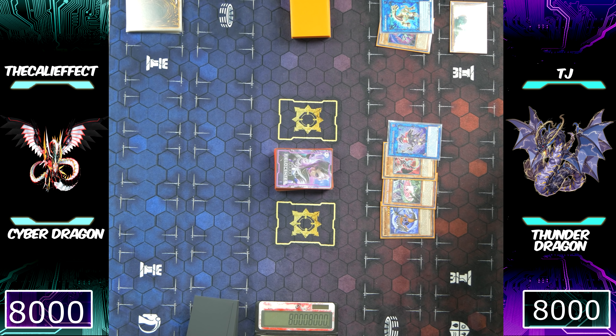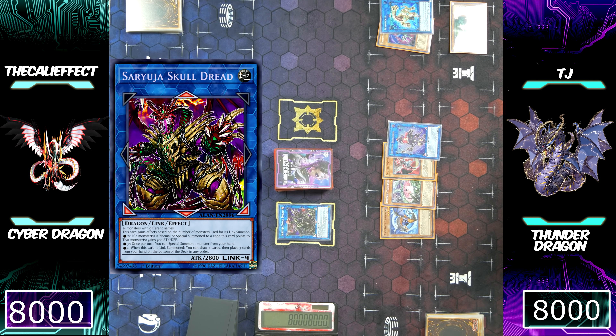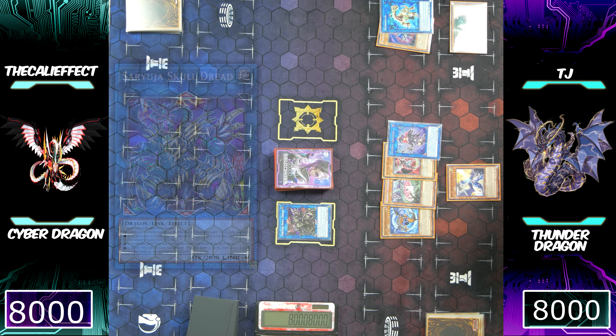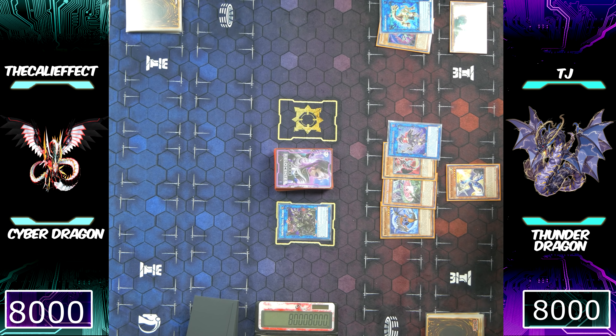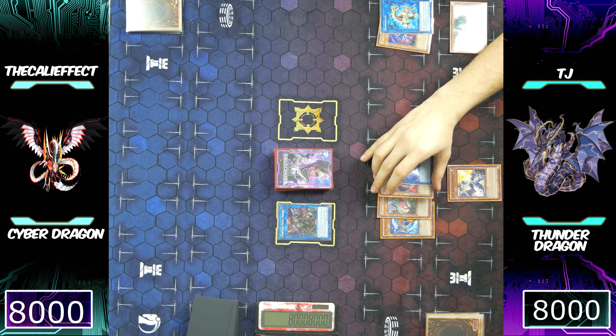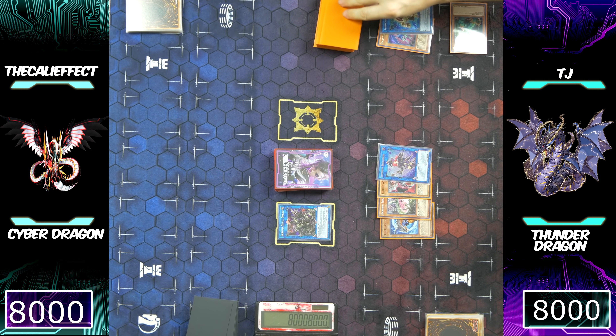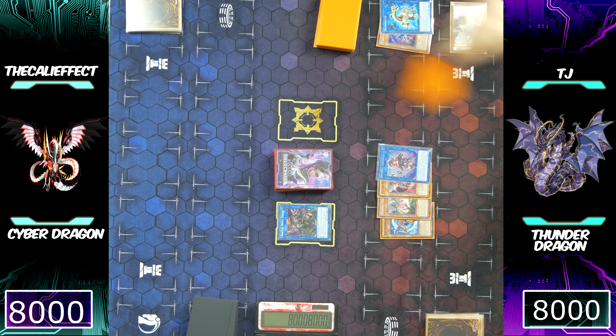Using all four of his monsters, he's going to link summon into Saryuja Skull Dread, and now you can only imagine he's trying to get into that Battery Man Solar. He already has the White Dragon Wyvern Buster. Saryuja is going to allow him to draw four cards from his deck to his hand, and Black Dragon Calibursine is going to be Chainlink 3. Looking at the Chainlink order: Black Dragon Calibursine is Chainlink 3, Saryuja is Chainlink 2, and Eclipse Wyvern is Chainlink 1 because Eclipse Wyvern is mandatory, and mandatory effects always have to be Chainlink 1.